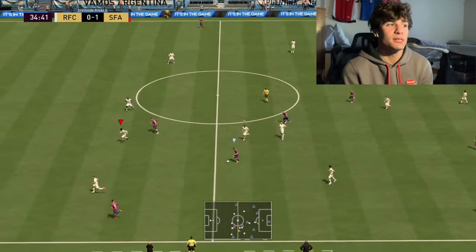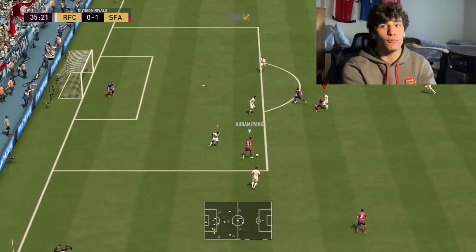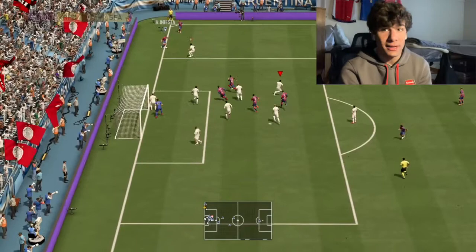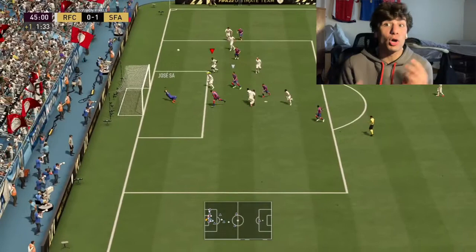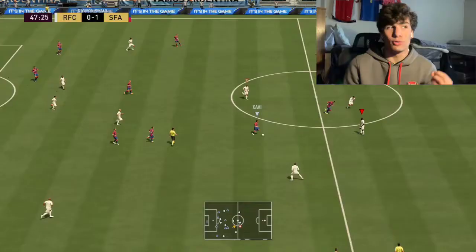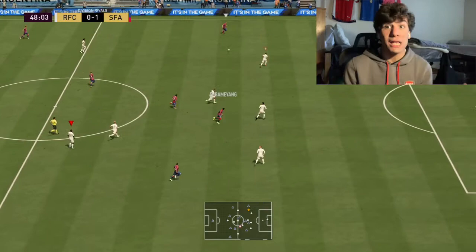You can tell that right off the rip with this card — he has good animations. He was making reflex saves like I haven't seen in a while. When you use a new keeper you can tell if the animations are better or worse because they do different things. He was making a lot of reflex saves, a lot of stays on the ground getting up for second-time shot saves, again and again.